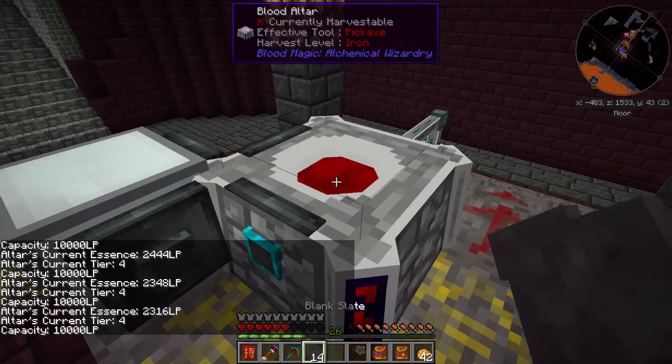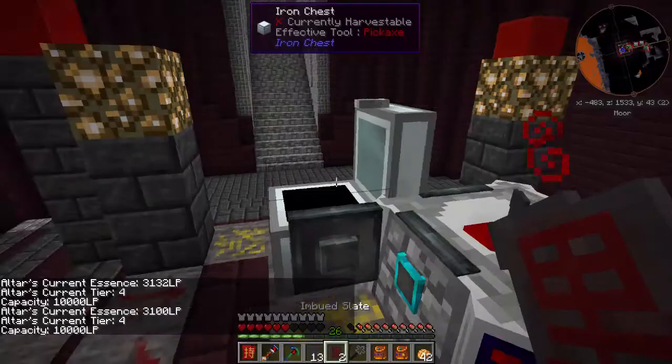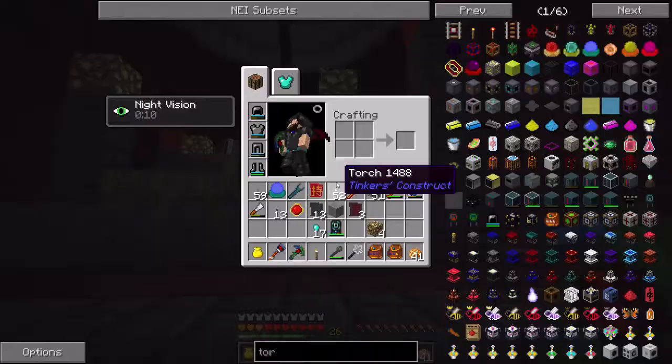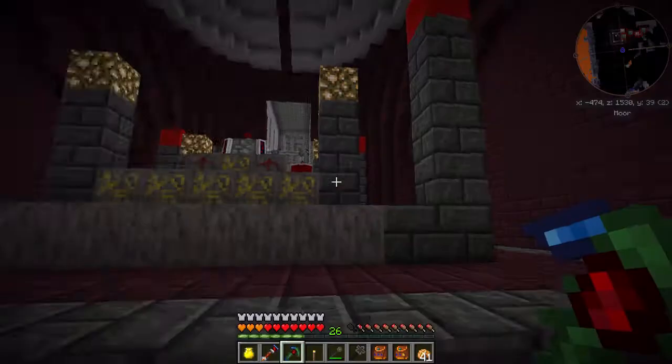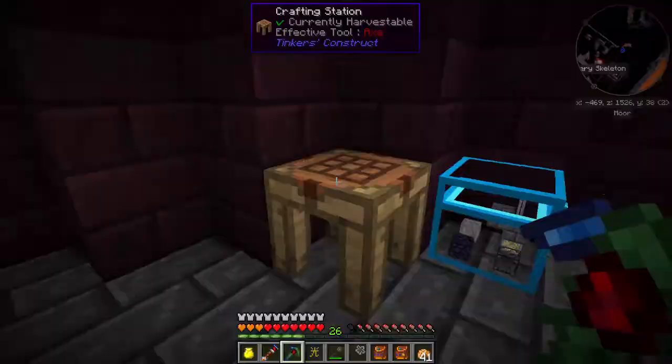I might as well just finish this off. Let me go ahead and come back whenever I have the third imbued slate. I was able to get the third imbued slate. So let's go ahead and craft this guy up and see what he does. Basically it's glowstone in the corners, the torch up there, and magician blood orb — and we have the sigil of blood lamp.